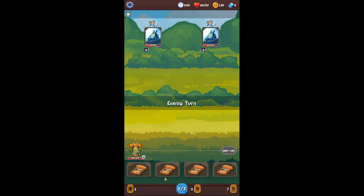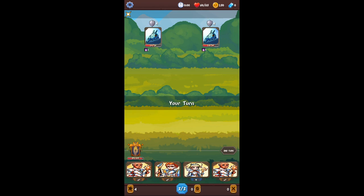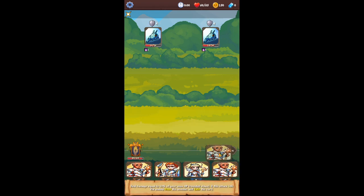Start attacking. We heal, we get a bunch of HP, we get a bunch of damage. This dude — deal damage equal to 10% of your max HP, rounded down. If this attack kills an enemy, daze all enemies and exile this card.